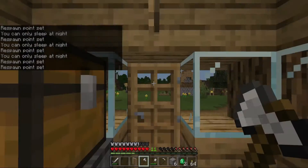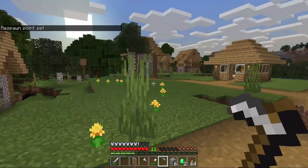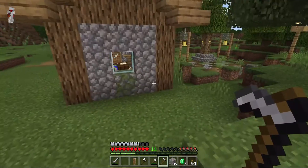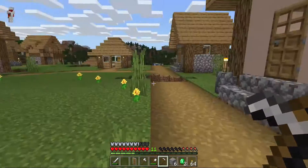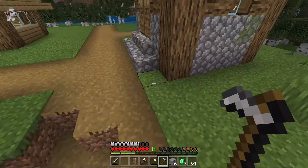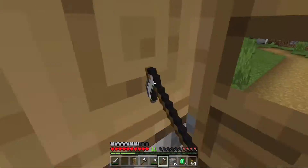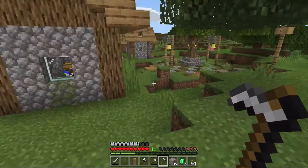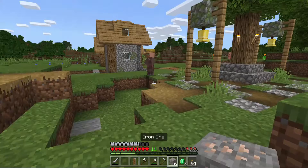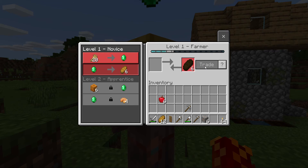Now I gotta find that farmer so I can trade. Where's the farmer? Farmer, where are you? Probably near the farm — he is not near the farm. There's the farmer! Please have the pumpkin pie still available. I need a pumpkin pie. Oh, I have to give him bread — ah fine, whatever. Give you bread.